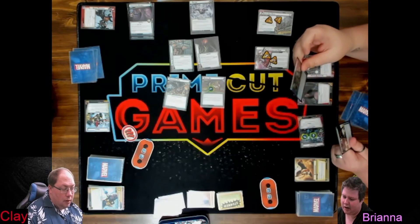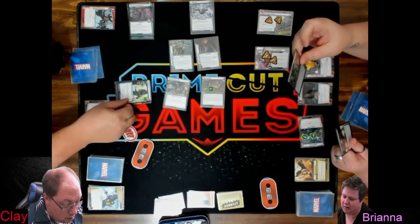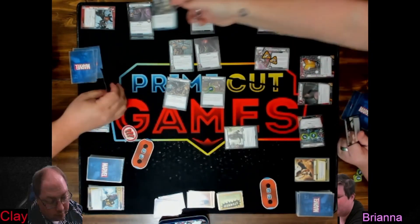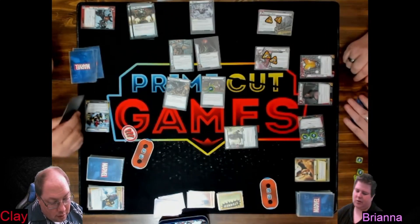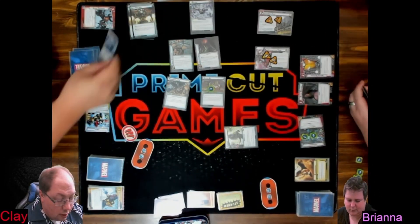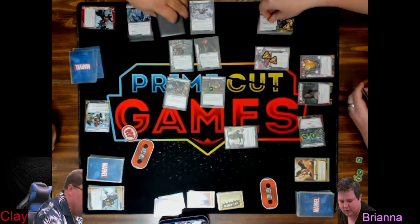Discard cards from the encounter deck until a Marauder minion that does not share a title with the card in play appears, put that minion into play engaged with you, and then villain schemes with plus one scheme — so three plus one is four. You didn't put the two on there to start. Thank you. First player token passes.